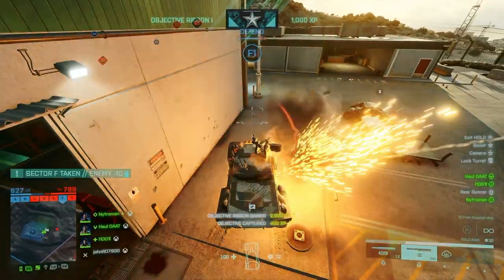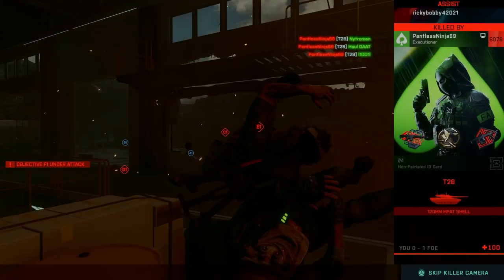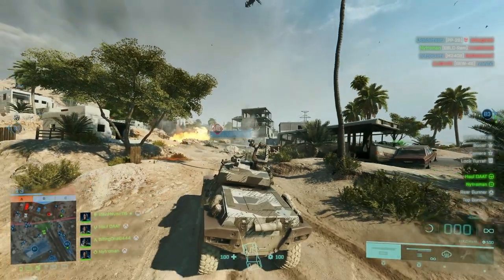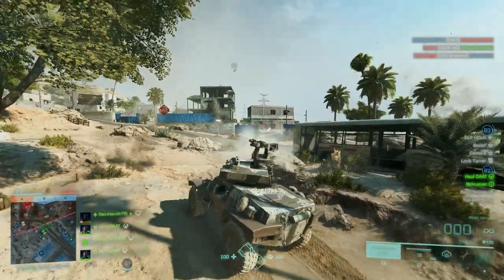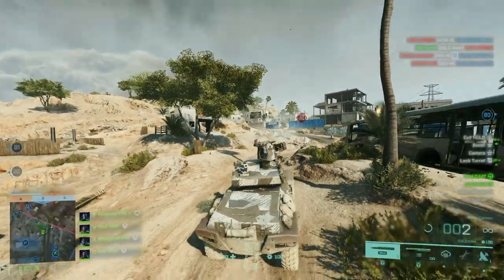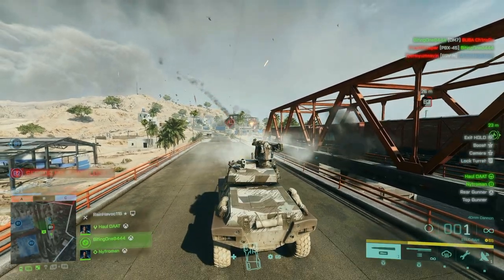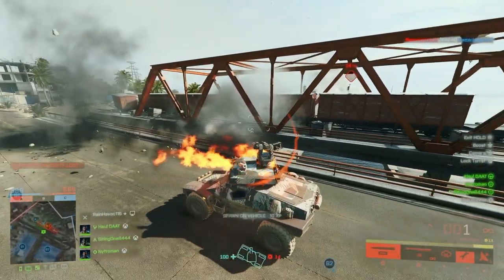If you have a gunner you can speak to, let them know through communication what you're coming up against. If I'm driving with a buddy, I'll say 'coming up on a tank' and he'll jump to weapon station two, switch to AT missile, and we take on the armor. Or I'll say 'Condor above us dropping people' and he'll jump to weapon station two, go to AA missile, take shots on the Condor while I handle the ground. After dealing with armor or air, they switch back to the 60mm flak. Use that communication — it works out really well with a diverse weapon choice.